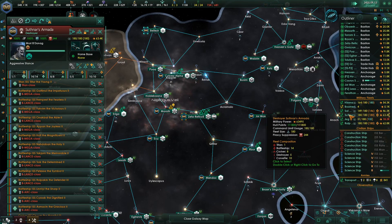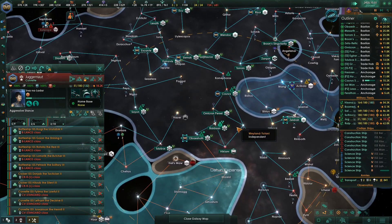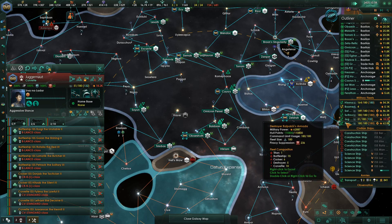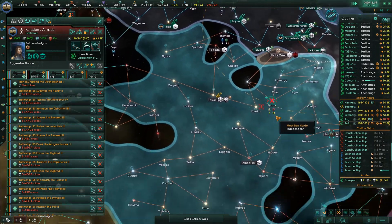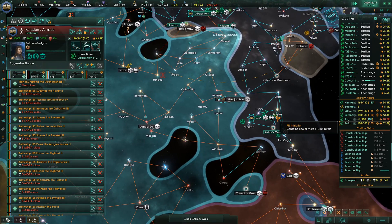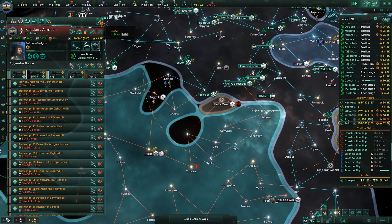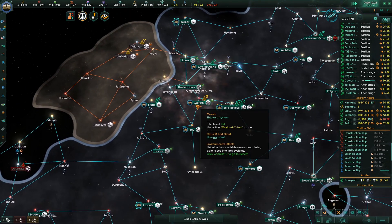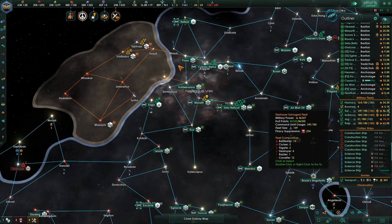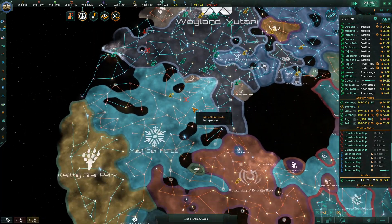You're right there, which is where we need you. You're down there where we need you. The Juggernaut fleet is right there — it's probably as good a place for them to be. And the Pelicans is right there. A system has been surveyed. The Meshbend Horde has declared war on the Ketling Star Pact.